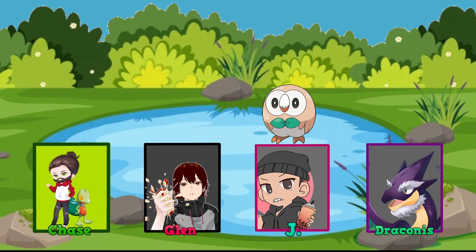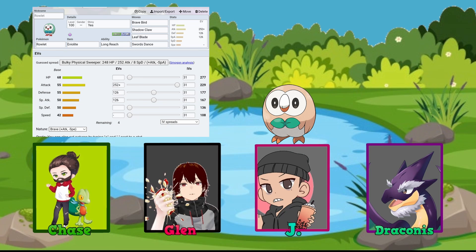Chase's build goes all-out power. Ability: Long Reach, to avoid contact effects like Static, Poison Point, Rough Skin, and Rocky Helmet. Item: Eviolite, to boost Rowlet's defenses and make it tankier. EVs: 252 into HP, with the rest split between Defense and Special Defense for bulk. Moves: Leaf Blade, Brave Bird, Shadow Claw, and Swords Dance — all physical, with Swords Dance to boost Attack.